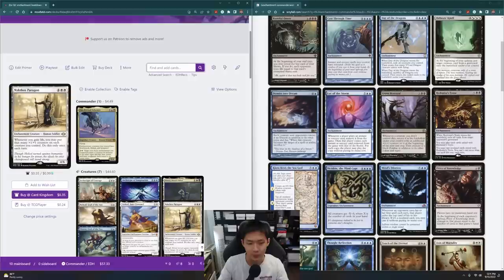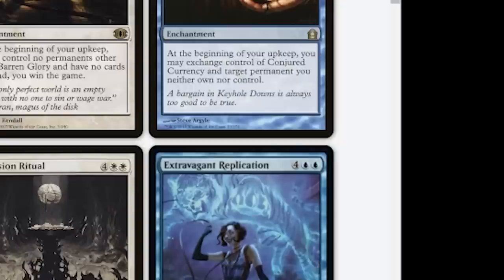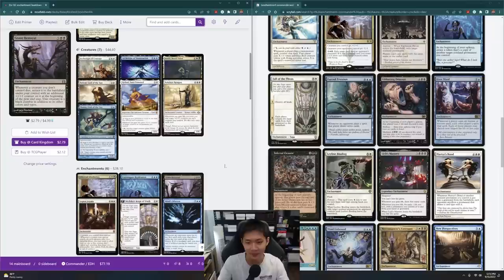Grave Betrayal is very strong, and so is Minds Dilation. Unfortunately, sagas that don't flip into creatures aren't going to be as good because they'll just disappear. But I'm going to put in some fun cards first — things like Grave Betrayal and Minds Dilation. I like Ethereal Absolution. Extravagant Replication — copying enchantments might be good. These are just big enchantments I can turn into creatures, and that's what I'm looking for right now.